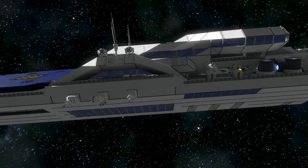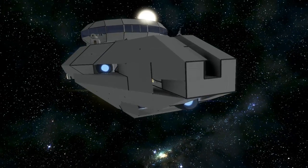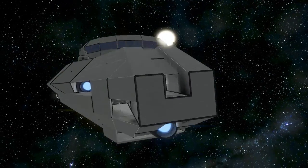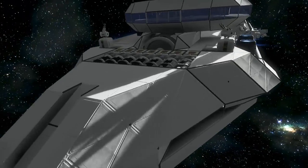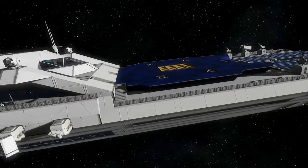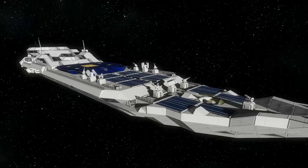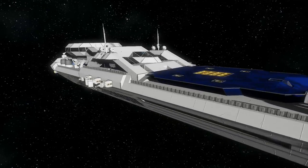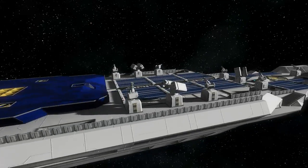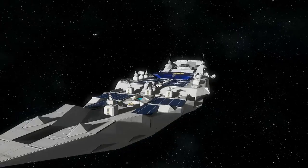The description was very thin — that's about all it actually said — other than it does have three types of thrusters: ion, atmospheric, and hydrogen. So in theory it should be able to work in any environment. Immediately I thought to myself: it's a battlecruiser that looks like a cruise ship, which I thought was a really cool idea. Something about the white color and the elongated hull just made me think cruise ship.